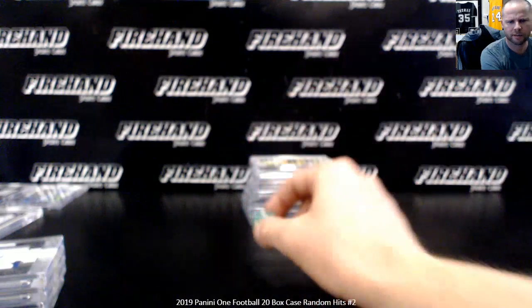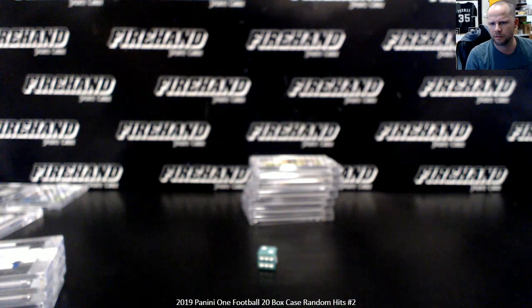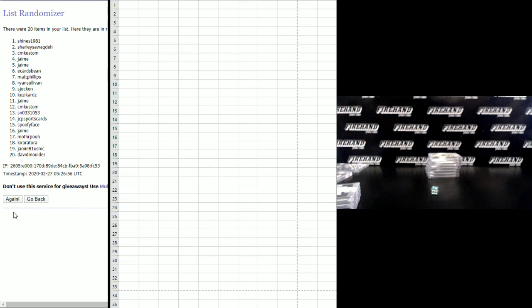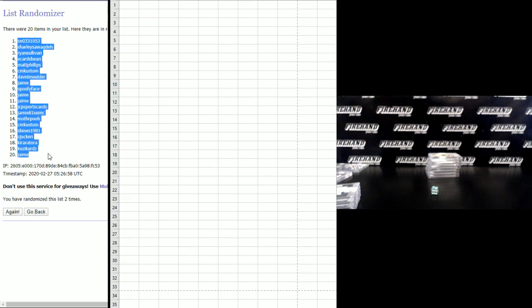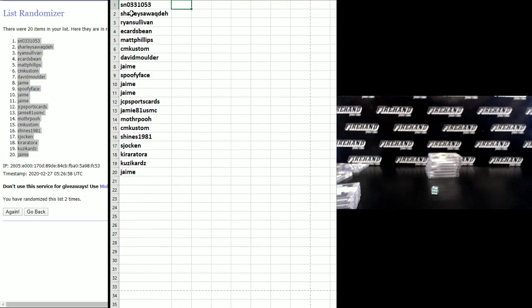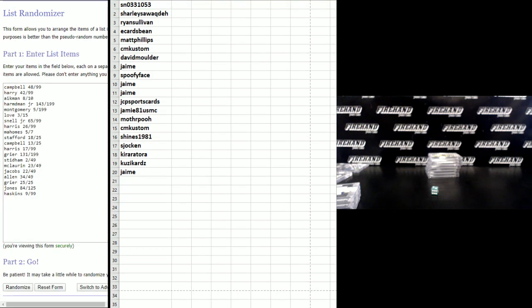We're going to hit the randomizer two times — see what cards you get. Your name's first: S. Hines, 1981 on the top; David Mulder on the bottom. Sean number 1, Jaime number 20. Paris Campbell 48 of 99 on the top, Dwayne Haskins 9 of 99 on the bottom, in the order they were pulled. Good luck — two clicks.